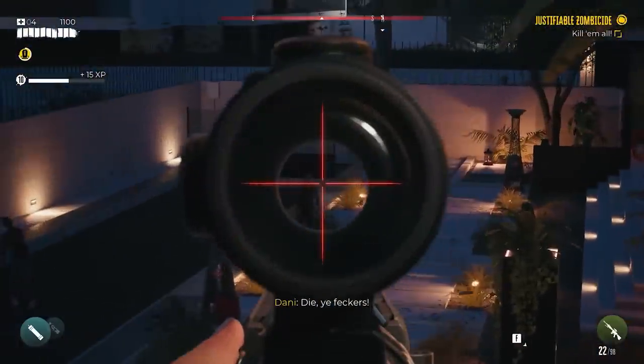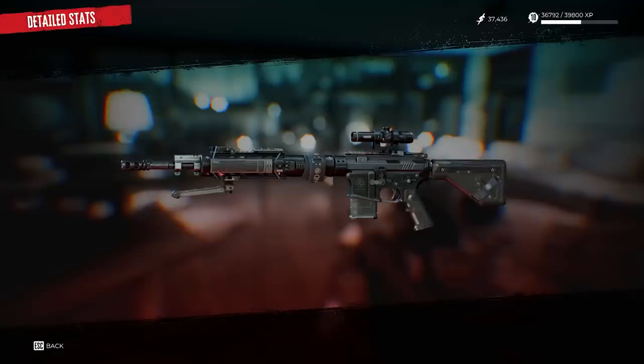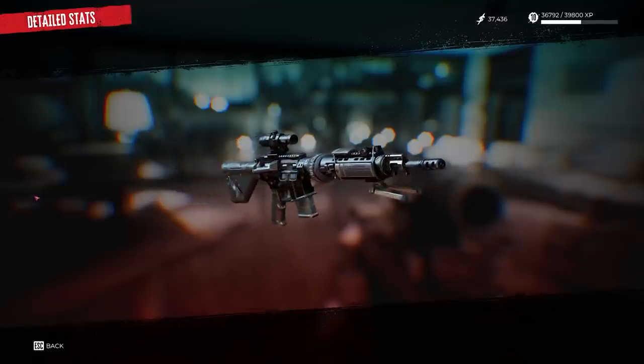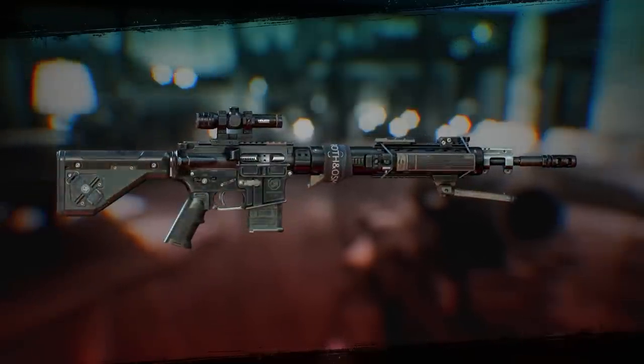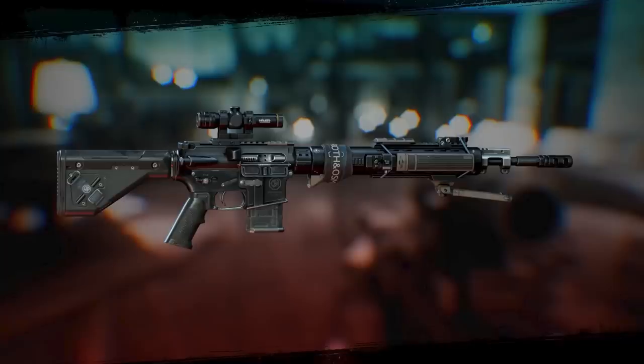No surprise that we have an AR — an ArmaLite rifle — in this game, possibly more than one. This is clearly in DMR configuration. I recognise that upper receiver, very reminiscent of one that appeared in Modern Warfare 2 that we covered previously. That's a slightly obscure upper and lower receiver set from a company called Mega Arms, which Activision clearly based their design on. The lower in this case is possibly something else with that recessed square above the magazine housing. The upper is a take on that design, though the angled cuts are different from the real one. But it's eerily similar.